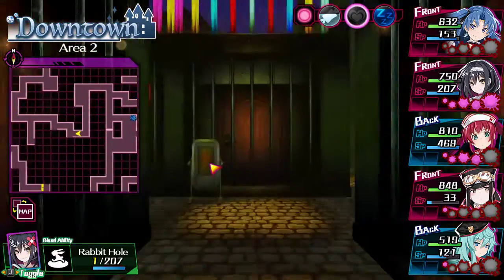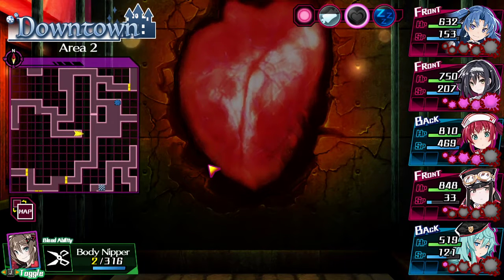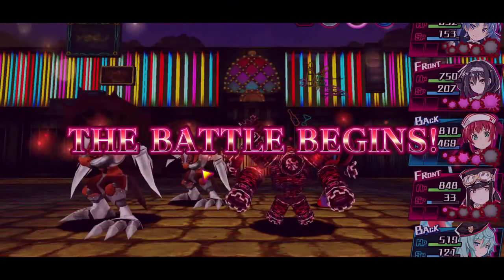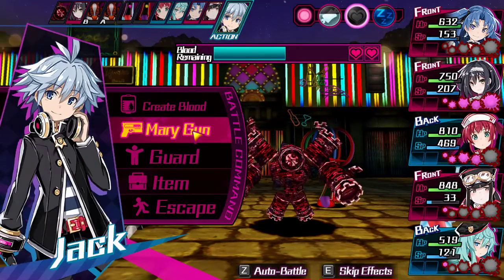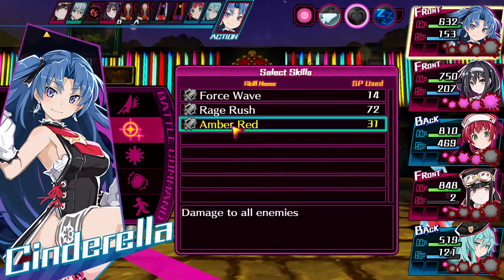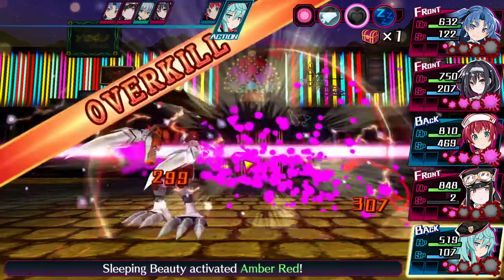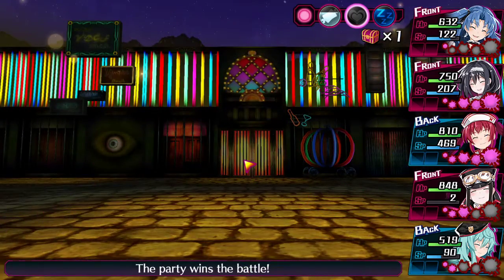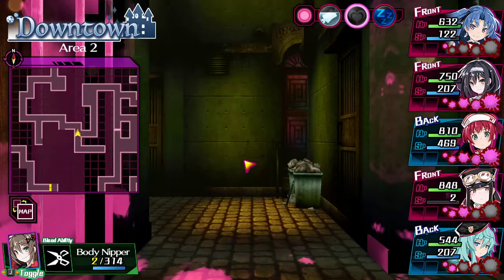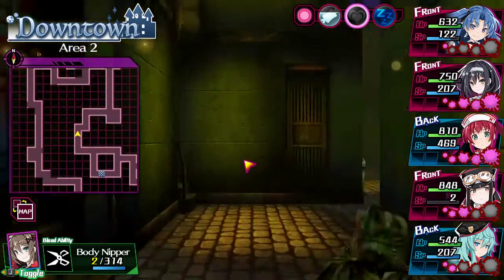Let's check and see if this door is unlocked now. White crystals. Get this going. My turn. I want to go home already. I will face you. Let's go check and see if we can get through that door now.